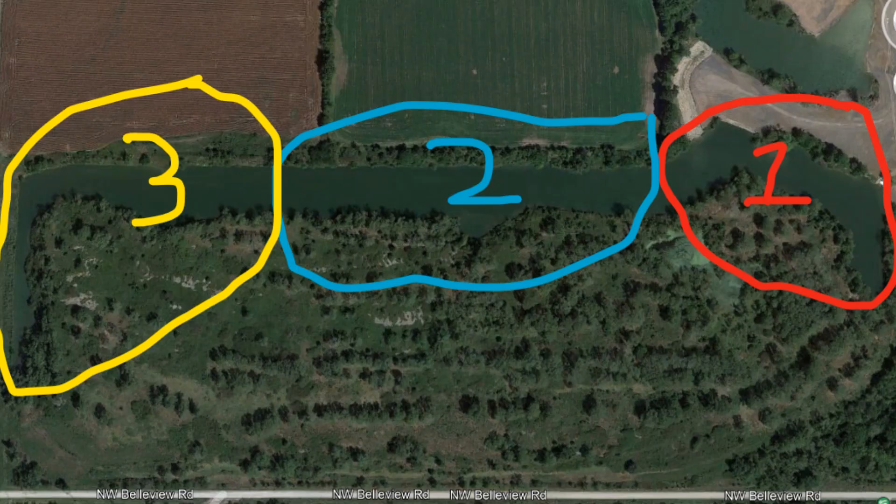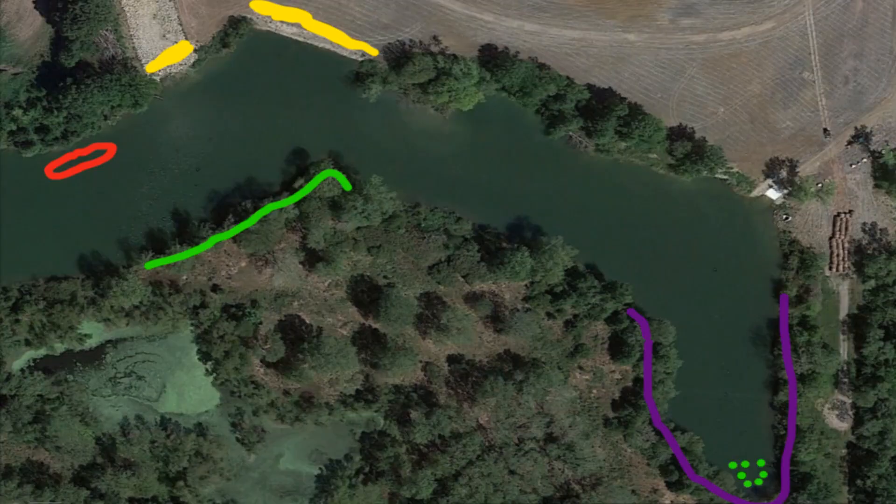I'm going to break it down into three sections. The red is going to be area number one, which is the area furthest to the east. The blue is going to be the middle section, and the yellow is going to be the furthest west section. I'll break down each section and where the best areas are. The first area, furthest to the east — the red section — if you look right there at the red, that is the most important part of this pit.